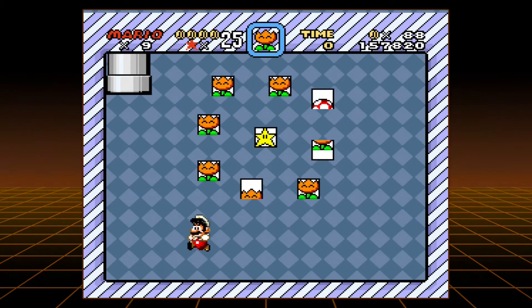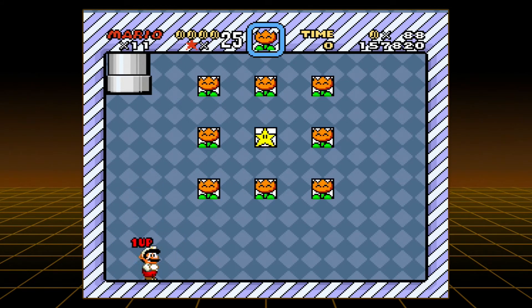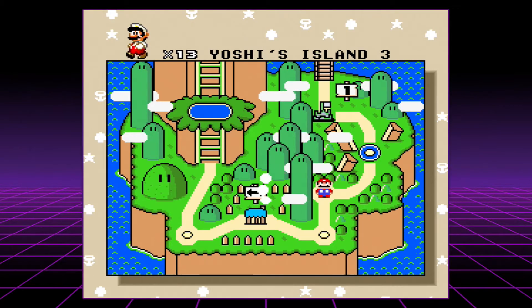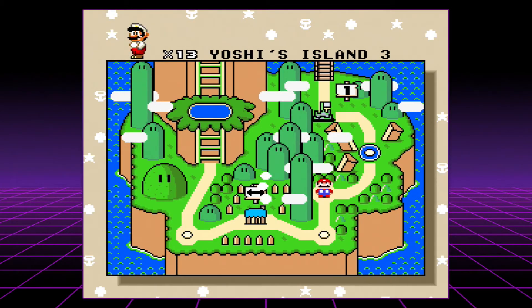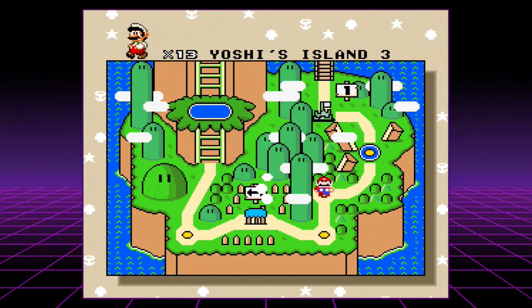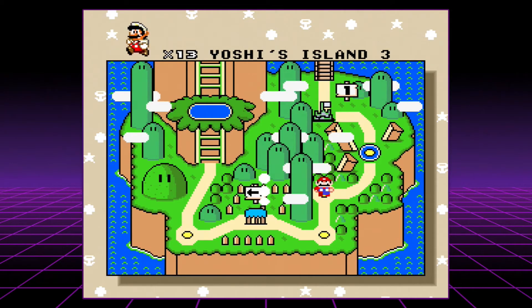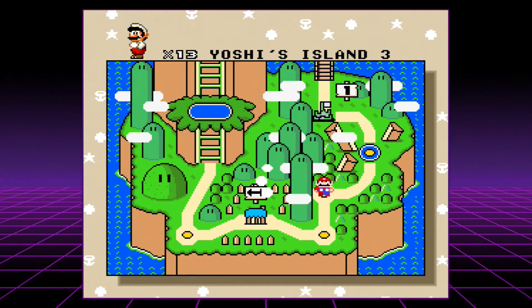Okay, here's what the Mario Wiki says. A bonus block is a special green block with a white star on it. This block appears in certain levels of the game. If you collect 30 coins in a level and then hit it, you get a one-up mushroom. If you do not have at least 30 coins, you only get a single coin. Some of the levels include Yoshi's Island 3, Brother Bridge 1, and Donut Plains 3.